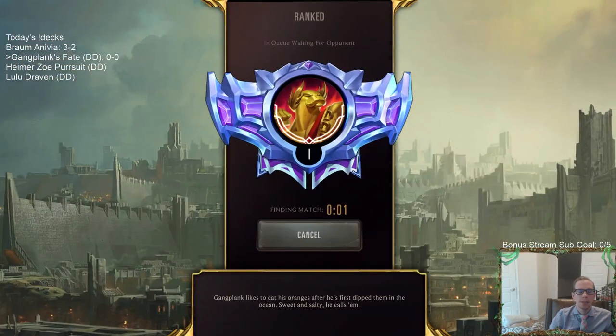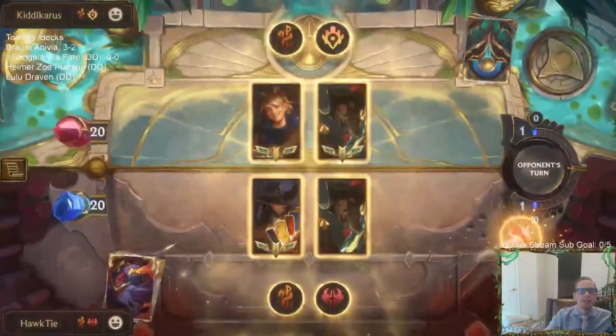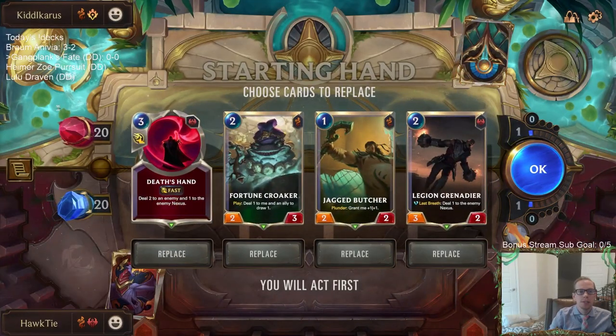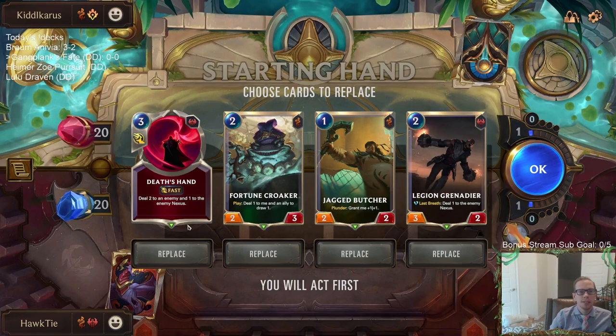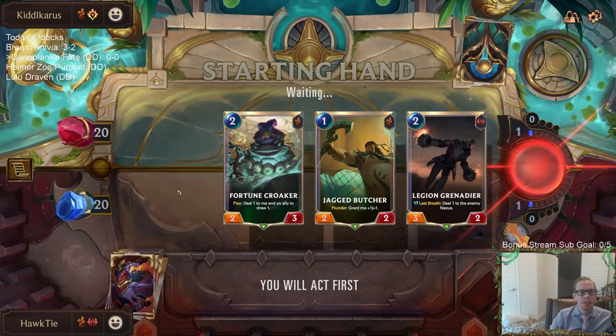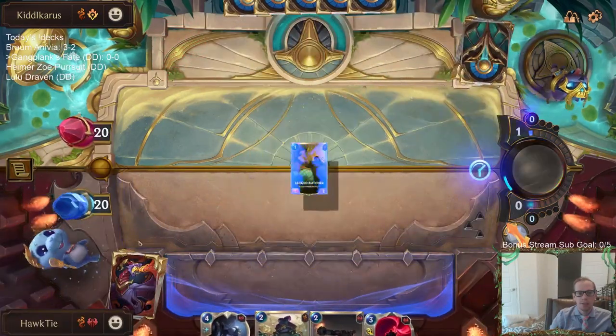We're going to play five games in ranked. First matchup: Ezreal Gangplank - so we've got a Gangplank mirror. They're Noxus/PnZ. Thinking about mulliganing Death's Hand because it doesn't kill Ezreal or Ballistic Bot, and I'm not sure what other threats they'll have. Maybe the three-mana four-three, but it can pair up with our smaller units to kill those kinds of cards.